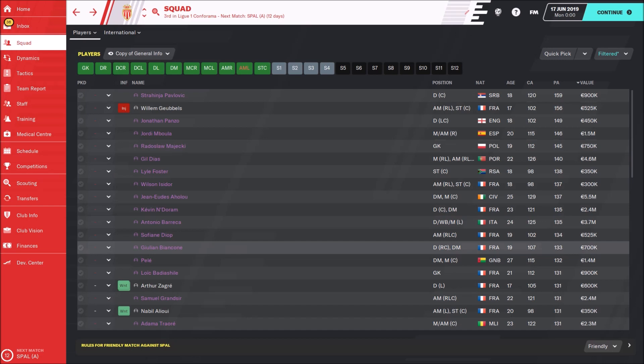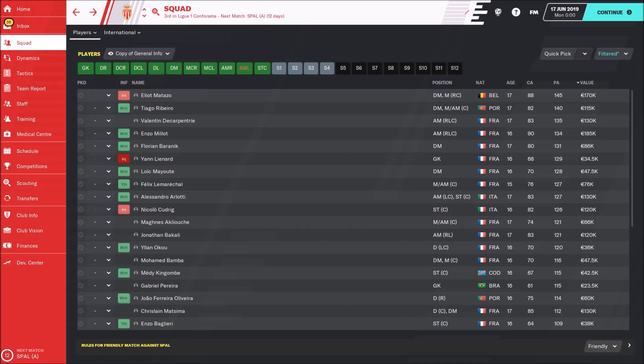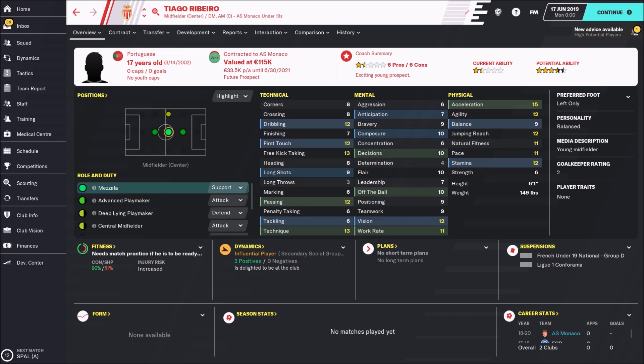Now let's check the under-19s. Even there we have one interesting kid — Elliot Matazzo, a central defender with a potential ability of 145. Then there's Thiago Ribeiro, a Portuguese Mezala, also with a not-bad potential. The other players are not that great.